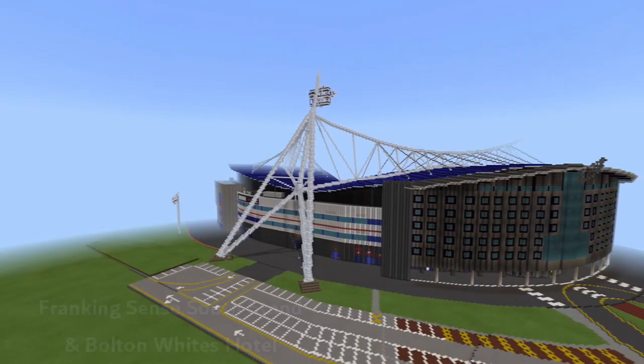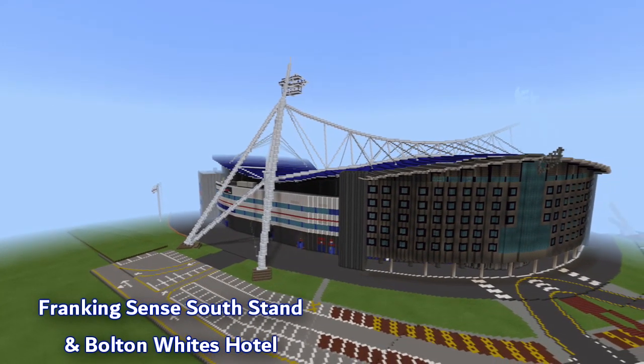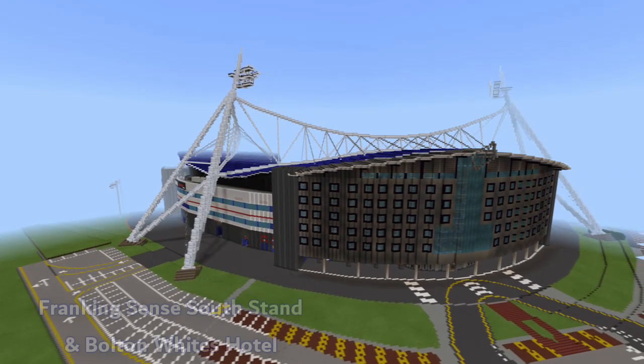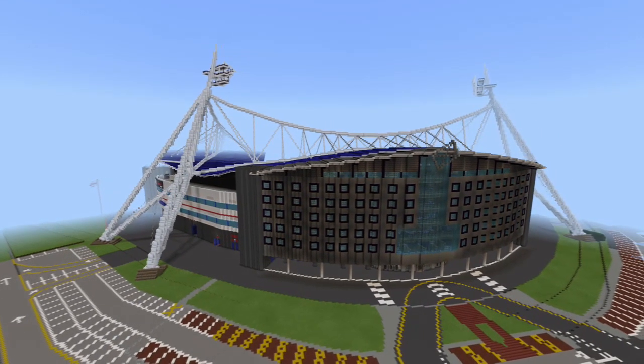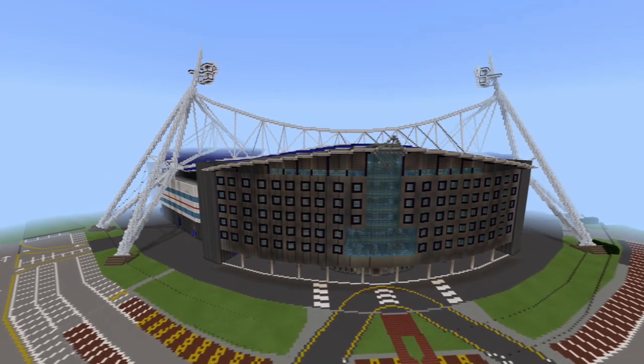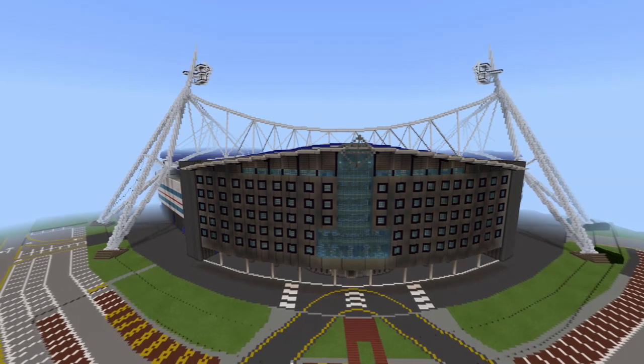Architectural firm Populous, then known as HOK Sport, were drafted in to design the stadium, which needed to meet the club's ambition to create a landmark structure.